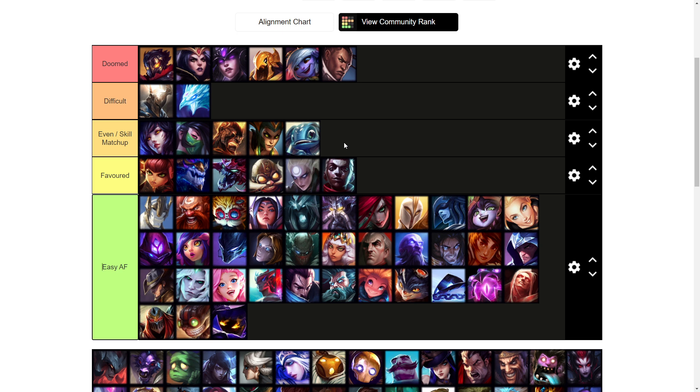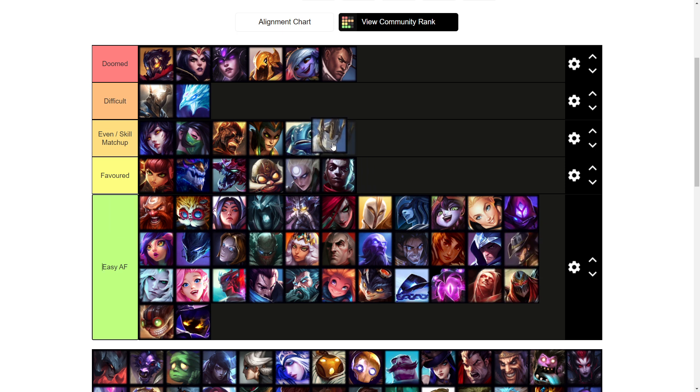Ekko is also the same — both Diana and Ekko are melee mages with very low base armor early on, so if they try to fight you they just get melted for free. Fizz I'd say is more of an even matchup — he can dodge your Q with his E and he has pretty high burst. If he ever dismounts you and has his ultimate available he can ult you and basically take you from 100 to zero, so you just have to be careful about getting bursted by him.